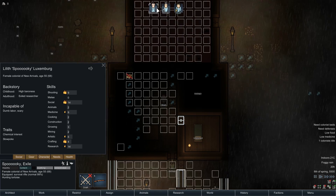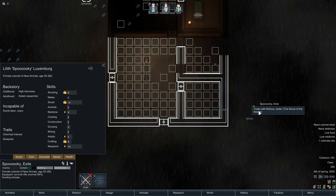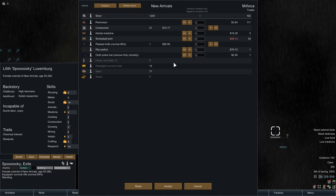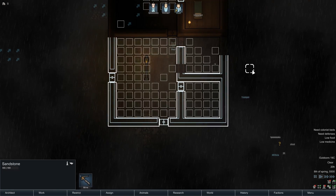Spooky is our most social colonist so let's go and trade. What do we need? We don't really need medicine right now. There's some cloth, a police hat — I'm having it. Not much else available. I grab a spot of food and that's about all we can really do with those traders.